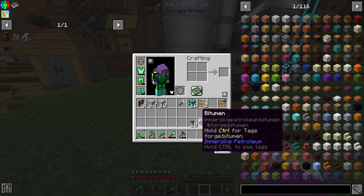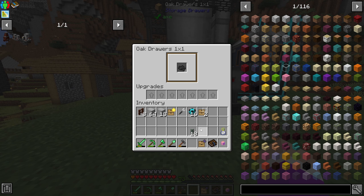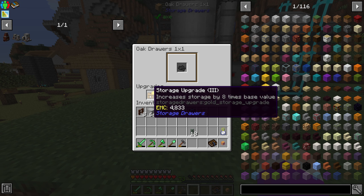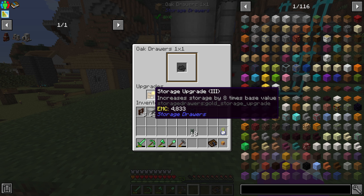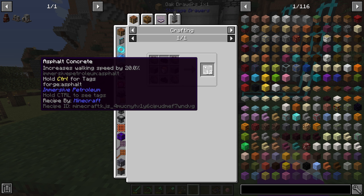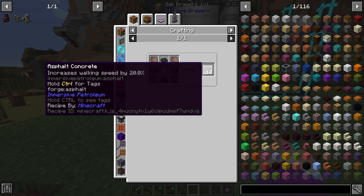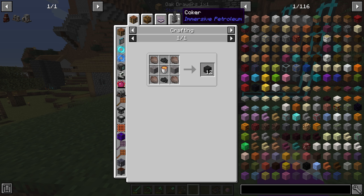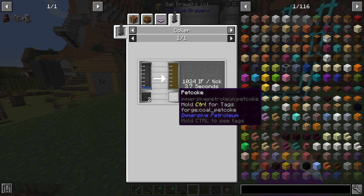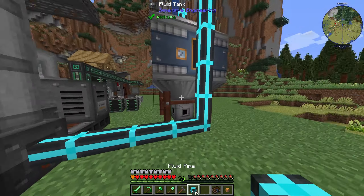I'm a bit short on pipe so I'll go get more, and I'll quickly sleep while I'm at it. I've got pipe now and made an oak drawer. I'll put the drawer right there, store the bitumen in it, and add a void upgrade so if it fills up it voids the excess. This bitumen can actually be made into asphalt concrete — when you walk on it your speed increases by 20%. You can also put bitumen in a coker with water to produce sulfurized diesel, plus some peat coke usable as fuel or in a blast furnace.